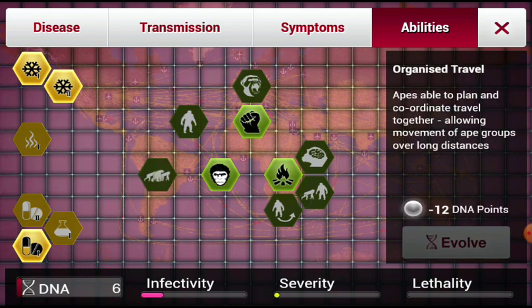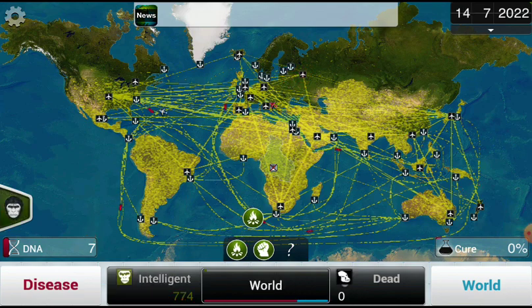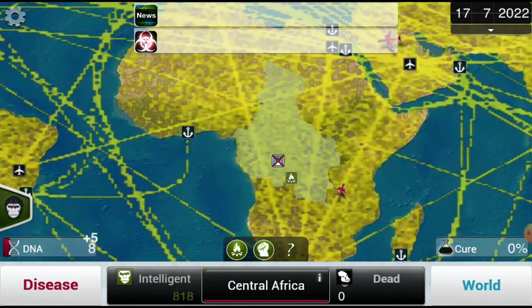Then next, Organized Travel. Maybe Primal Awareness, just so they don't be happy. And here we go — I can already build one right near the Genesis Lab.